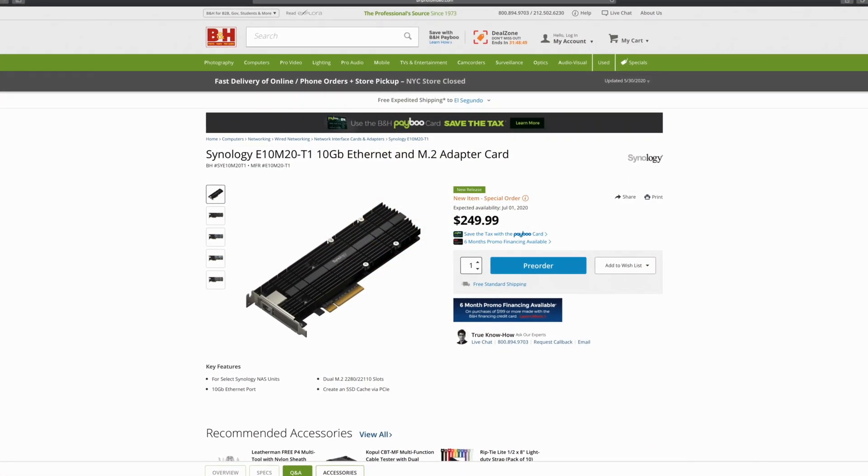This is not yet available on most sites. The only place I could find it was B&H Photo, and it's currently priced at $250 US with an expected release date of July 1st. So it's not that far off, but it's going to be fairly expensive. The card comes with two M.2 slots that can fit either a 2280 or a 22110 M.2 SSD. M.2 drives come in a lot of different lengths, so before buying, make sure they're going to fit in your NAS.